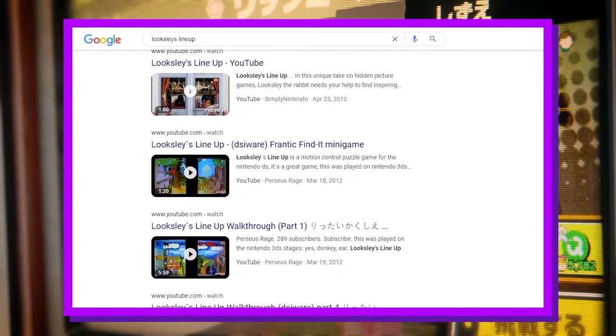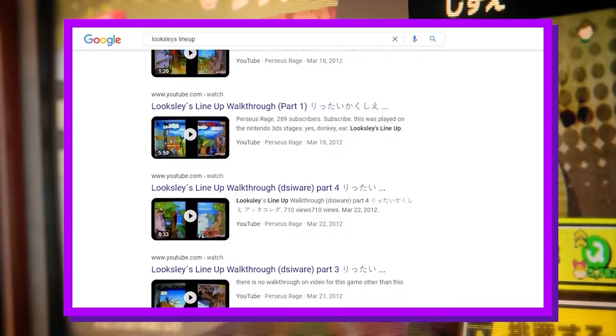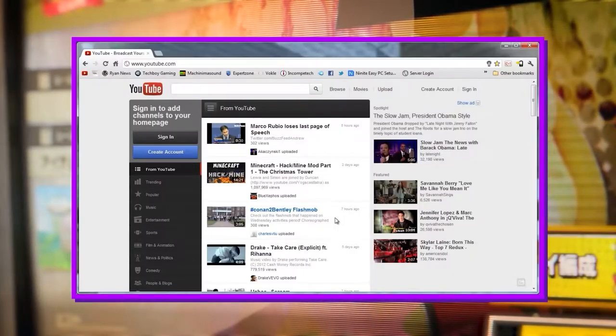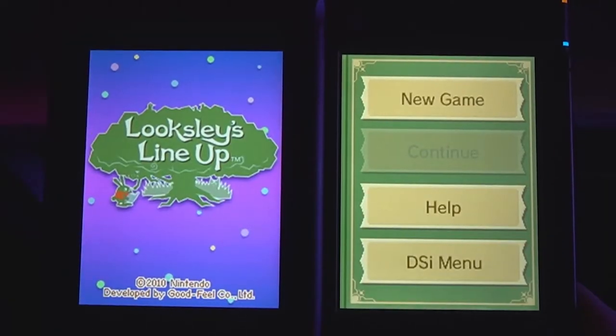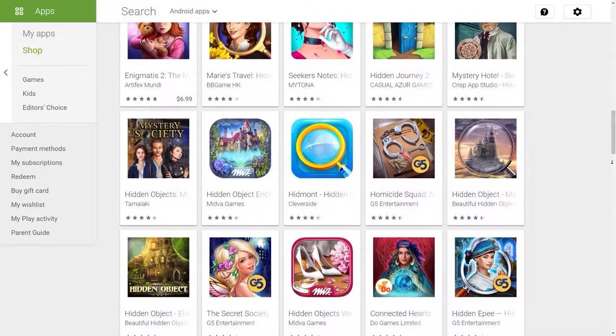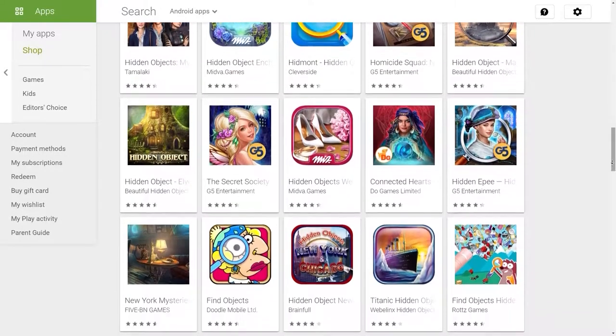Pretty much all that comes up is a four-part barebones video series from when YouTube looked like this. But I played it as a kid, so I can tell you that Looksley's Lineup is a Nintendo-published hidden picture game — but it's a little more than the usual hidden picture games you see on the App Store.